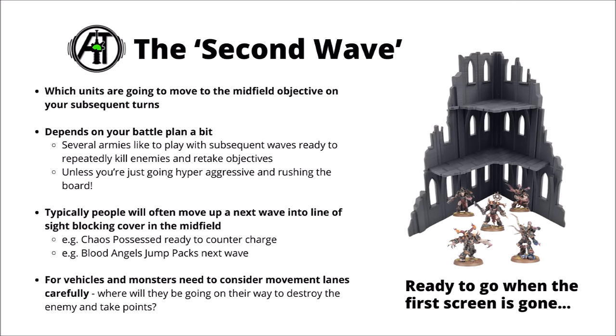Following on from the first wave of objective takers, it makes sense to have at least some units following as a second wave that the opponent can't easily kill but are still somewhat dangerous in their own right. I want to deploy these with a planned path up the board — taking a fast unit into a central ruin the opponent can't easily strike from, and next turn deciding whether to hold that position or jump forward to contest objectives. Practical examples might be Blood Angels jump packs or Chaos Possessed — fast-moving general-purpose units that can bully lighter enemies.